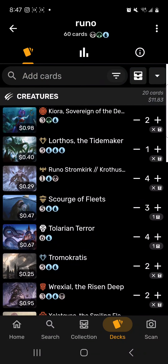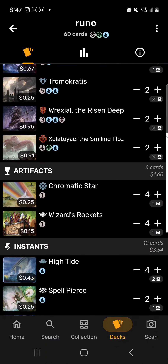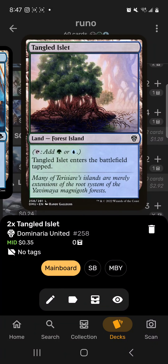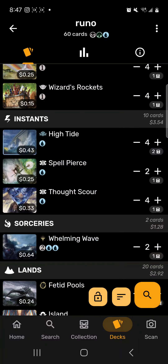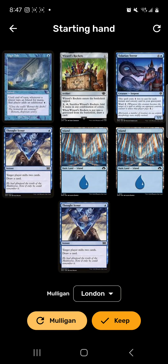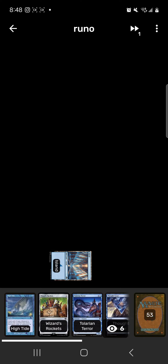Thought Scour helps us get serpents into our graveyard, Whelming Wave wipes the board except for us, along with Fabled Passage, Tangled Islet, and 15 Islands. There are no Swamps or Forests — those are very secondary in this deck. We're getting that mana through Chromatic Star and Wizards Rockets, and I'd rather have lands that are also Islands so we get more mana off High Tide. Let's play a test hand.